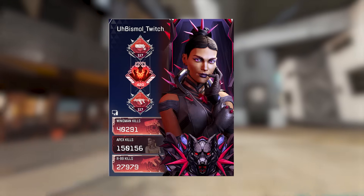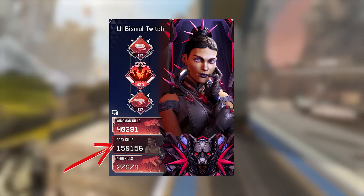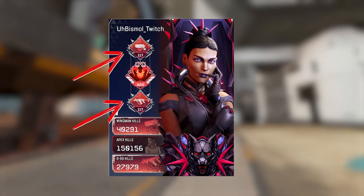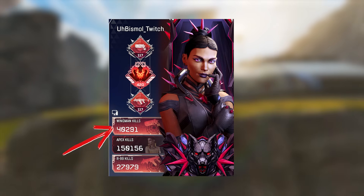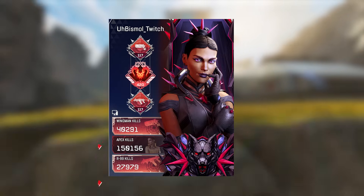The number one Loba is abysmal. He has over 150,000 kills on Loba. His favorite weapons are the R9 and wingman, with ridiculously high levels — 40,000 kills on the wingman and 28,000 on the R99. Soon I'll show you all of his stats, his ridiculously high KD, all of his settings, his mouse and keyboard settings, and everything else. But first, let's talk to him about Loba.